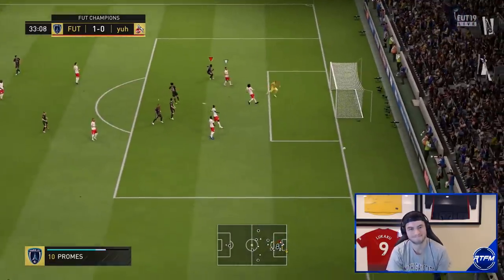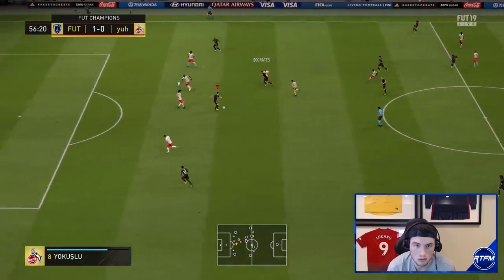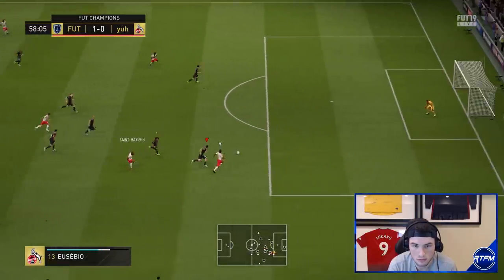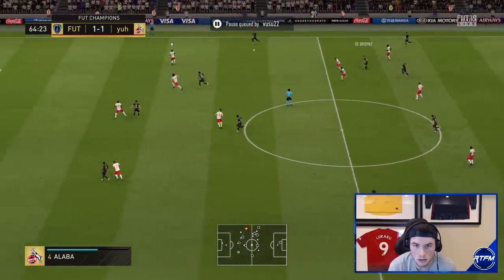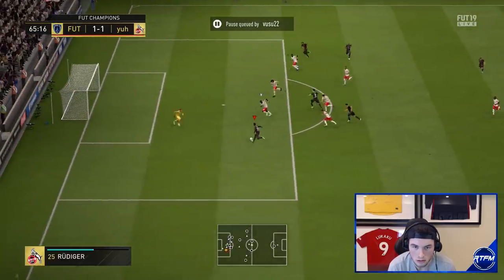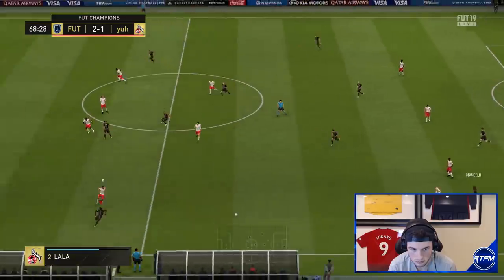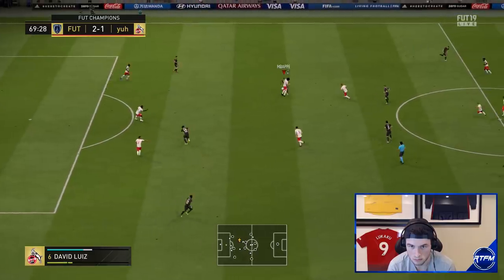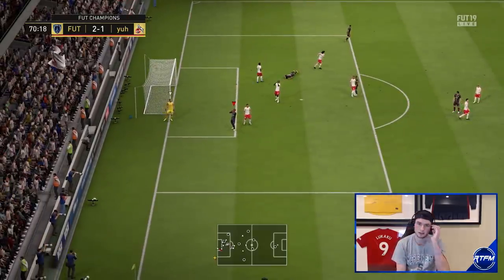Quincy Promes gets a real opening but the keeper saves it. A chance for a counter attack with pace but we could have done better. Then we build another attack — Quincy Promes, De Bruyne, and they take the lead in good style playing some good football. Aguero gets space for a shot but pulls off a terrible driven effort — not even close to where it needed to go.